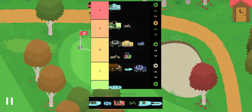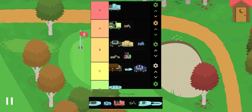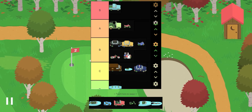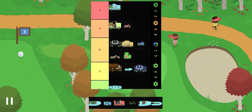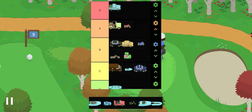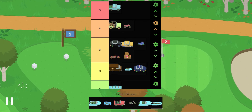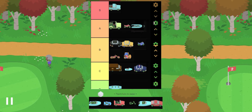The police car is a C tier. It's just not great — you can get the lights on your supercar anyway, and you can't really customize the police car at all. So it stays at C tier.